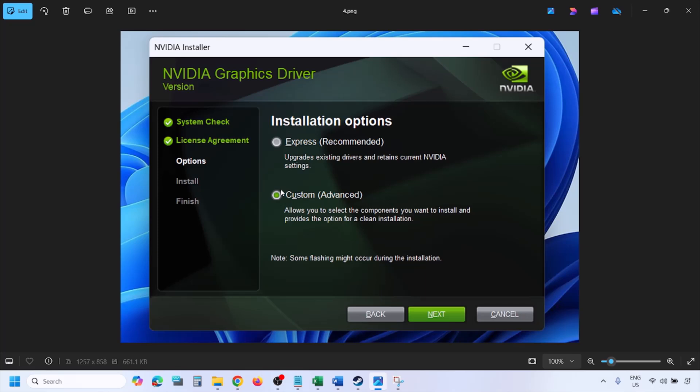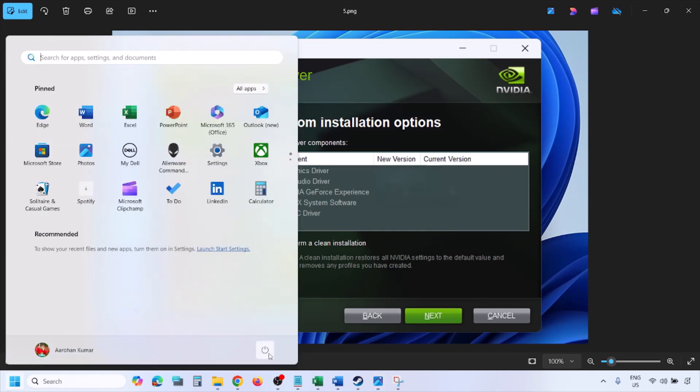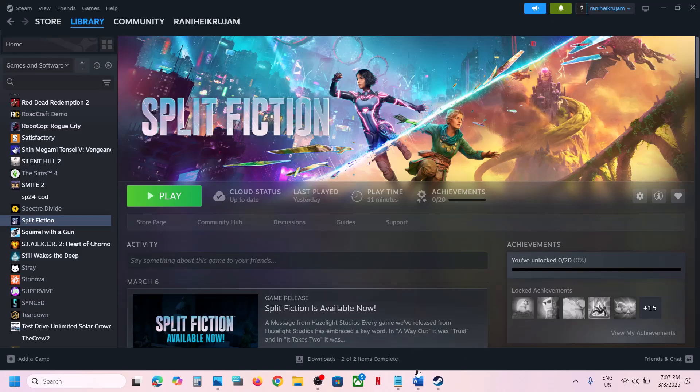Select the Custom option — by default Express is selected, so select Custom and click Next. On the next screen, check the box that says Perform a Clean Installation. Make sure you check that option, then click Next and let the installation complete. Once done, restart your computer and then launch the game.